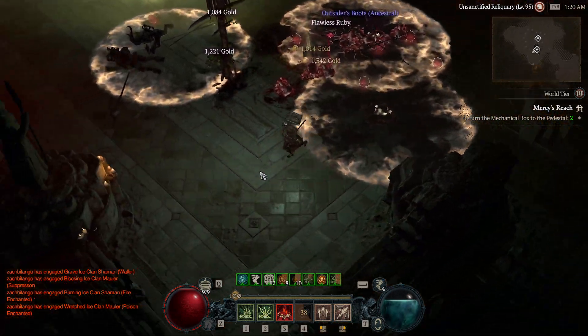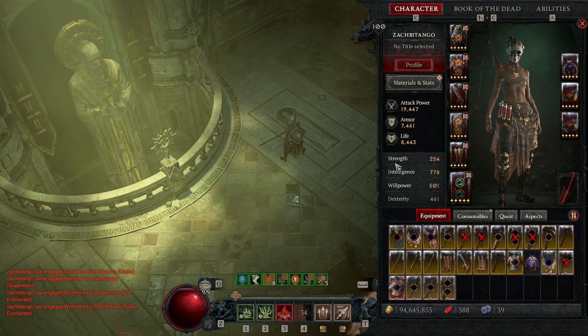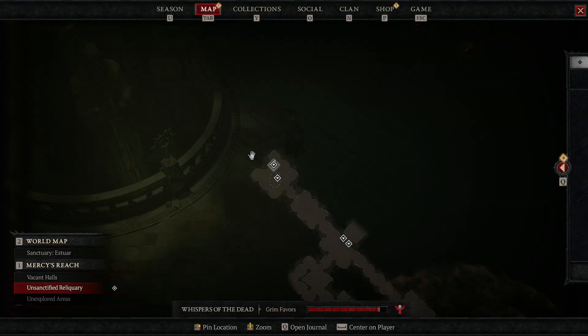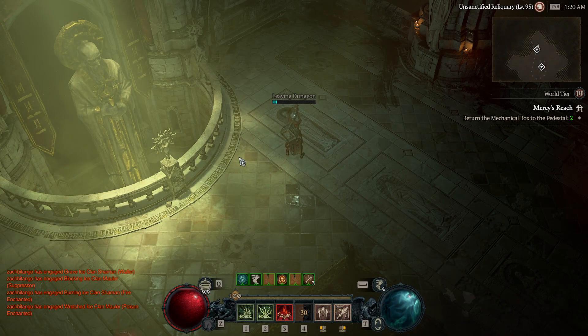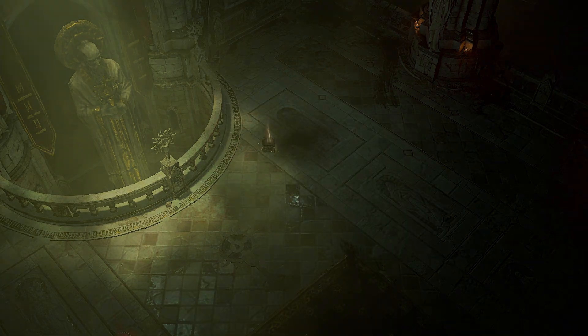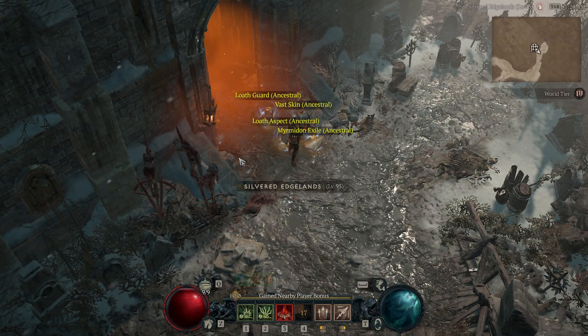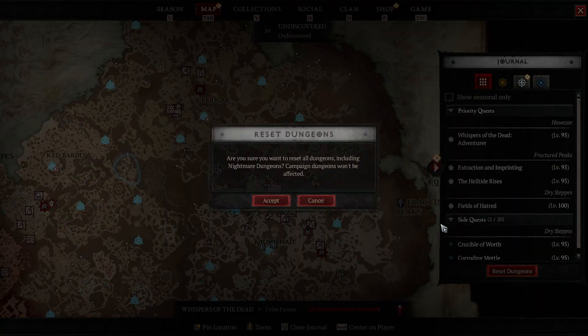Is it me or did these elites not drop any loot? All right, and then simply to reset you just click on 'Leave Dungeon' — just click the exit. Then once we are outside, I'm actually going to show you where the dungeon is. So simply just hit reset.